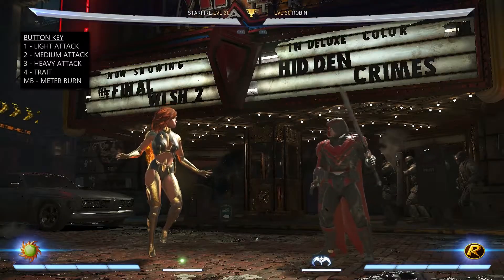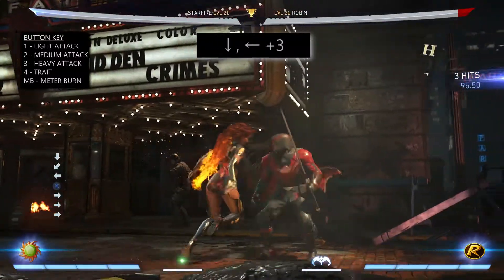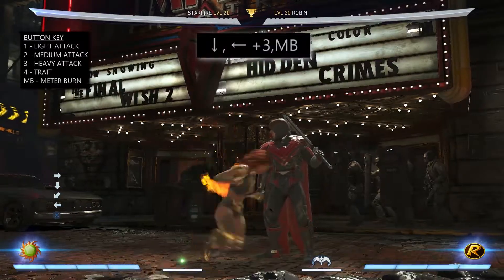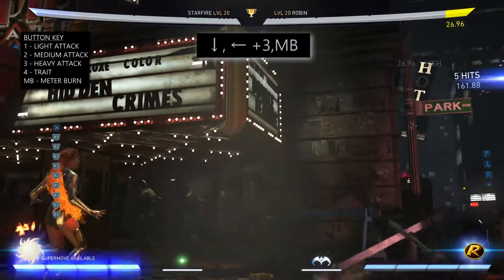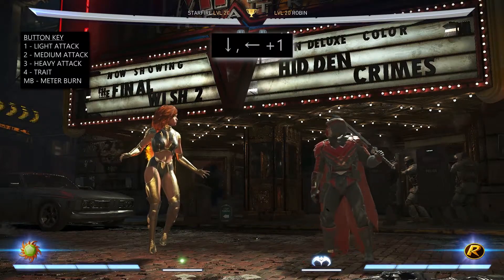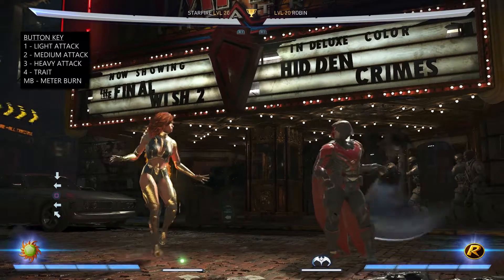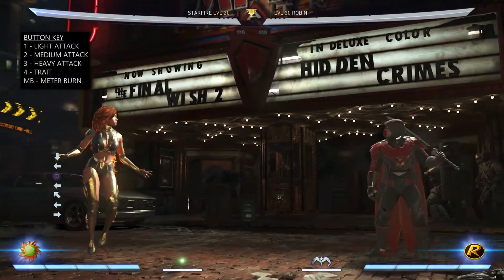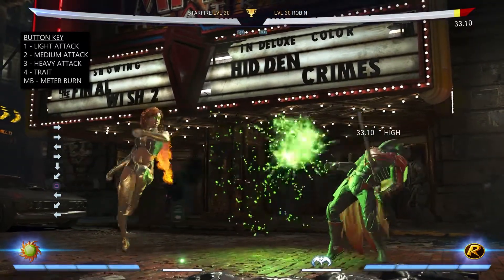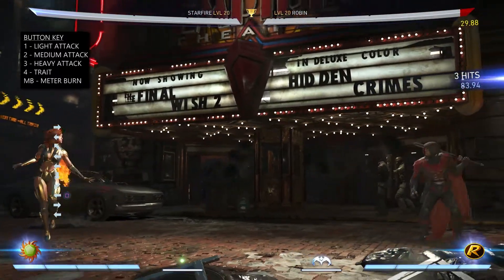Her next special move is called Shooting Star and that's done by pressing down, back 3. This launches her opponent into the air and follows them up with a few hits. This can be meter burned which will make the attack last longer. Her next special move is called Stardust and this is done by pressing down, back 1. However, this is an ability that can be done at far, close and medium ranges. The standard down, back 1 is your medium range. Down, back 1 then back is your close range. Down, back 1 then forward is your far range.